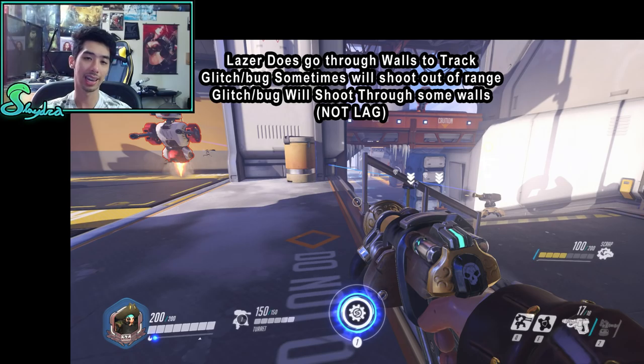I tried to recreate the scenario and it happens every single time on the training map. It's really easy to reproduce the glitch where the turret shoots through walls — specifically if you put the turret on the ramp area, it will actually hit the training bot through the wall. I've recreated it multiple times. If you guys actually know what causes the turret to shoot through the wall, I'd love to know. Sometimes it also shoots outside of the 40-meter range, which should be its maximum, and I have no idea what causes that either.